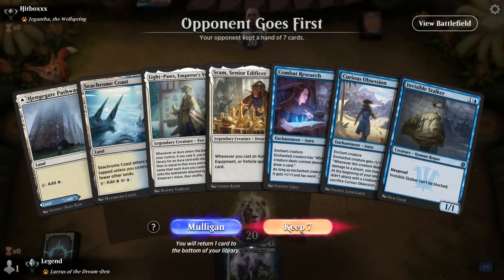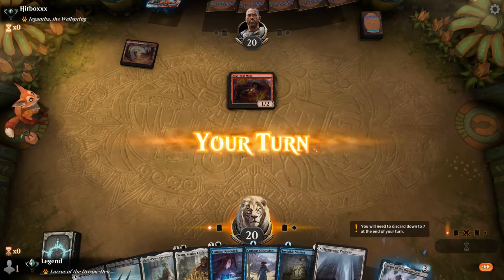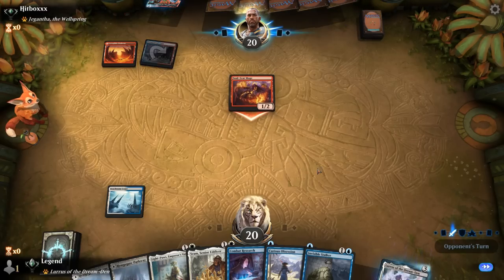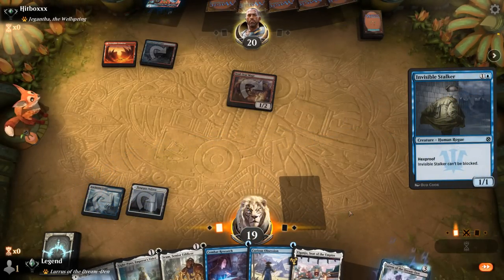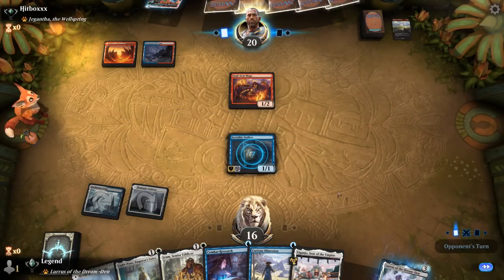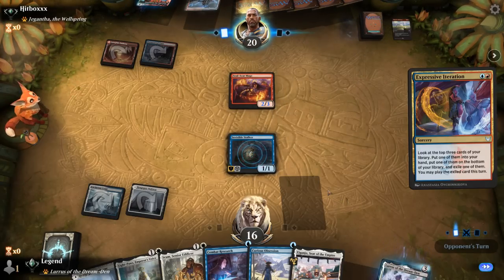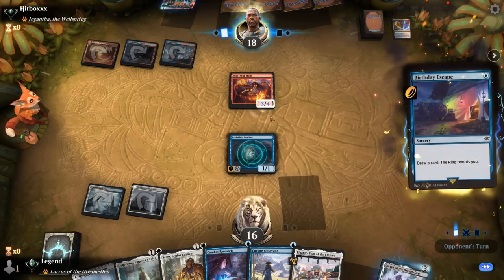Okay, we're on the draw with a fine hand — two powerful legends and an Invisible Stalker if we're up against a deck with a lot of removal. Turn one Soulscar Mage does point in that direction. We'll start with Invisible Stalker, then play Light Paws and a one-mana aura in the same turn to search something up. Getting the Lifelink enchantment is going to be very important in this matchup. Blue-Red Wizards typically don't have interaction for the 1/1 Hexproof, but they can try to outrace us.